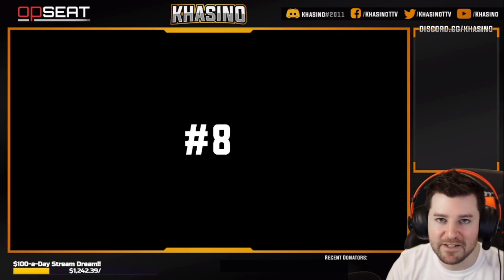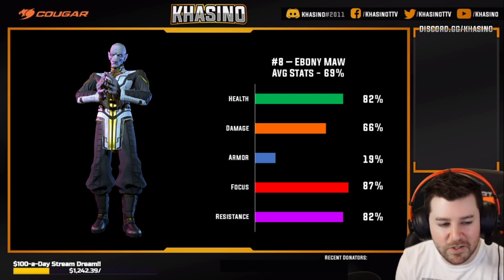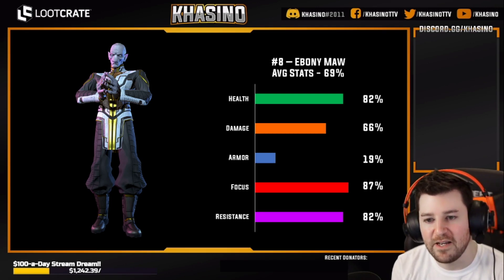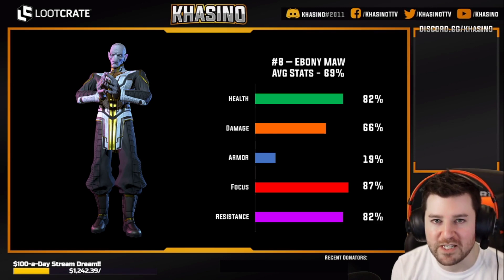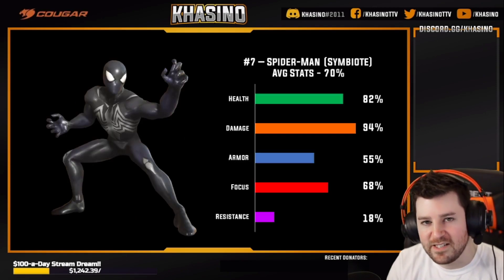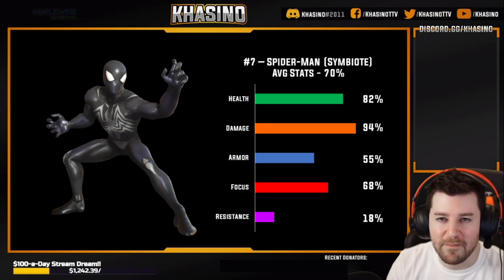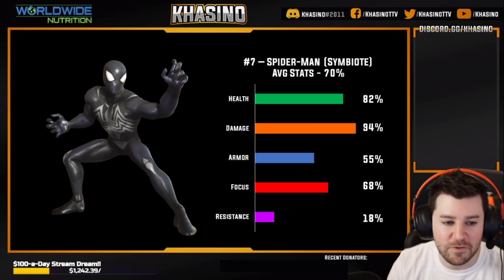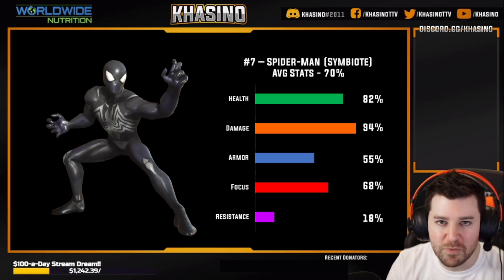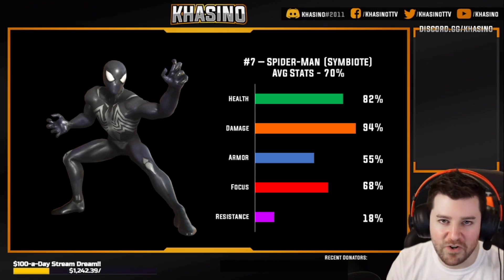Coming in at number eight: Ebony Maw. 87th percentile for focus and 82nd percentile for resistance — very, very impressive. We'd expect nothing less from the newest legendary character in the game. Coming in at number seven: Symbiote Spider-Man. He does have incredibly low resistance, but he dodges a fair amount and has tons of self-healing. Symbiote Spider-Man is a super strong all-around character and definitely should be in the top 10 as far as stats.